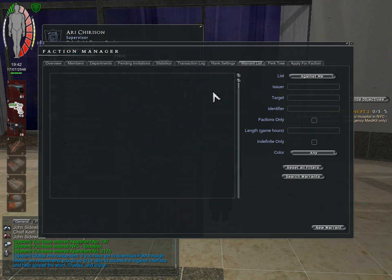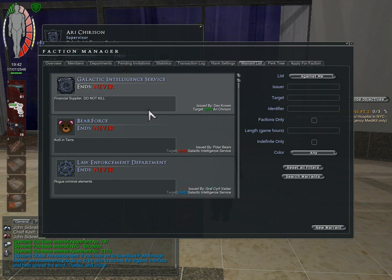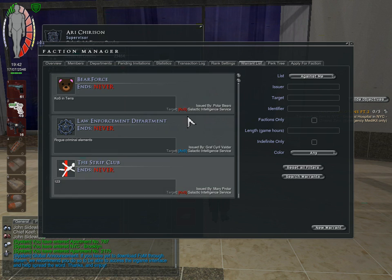The warrant list lets you view warrants that are against you or your faction, or placed by your faction on other people. If you're at a certain rank, you can add a new warrant. This lists what KOS's are against you. If you have a special status, you'll have VIP or HC or whatever — those are usually green. Red is usually bad, depending on the faction. The Kirk Tree is really only manageable by the faction leader, who can assign specific bonuses based on your faction's type.